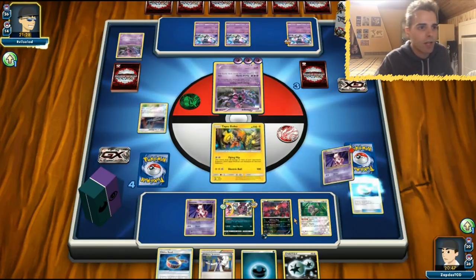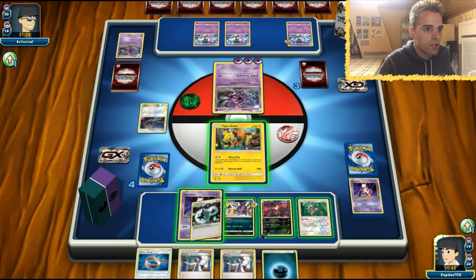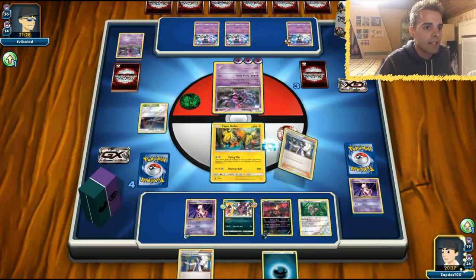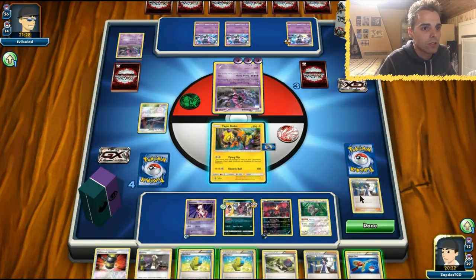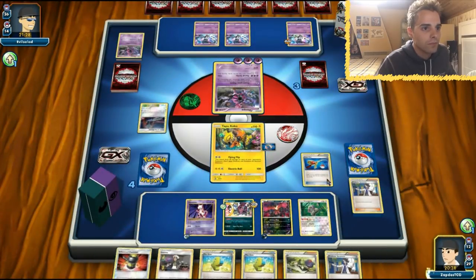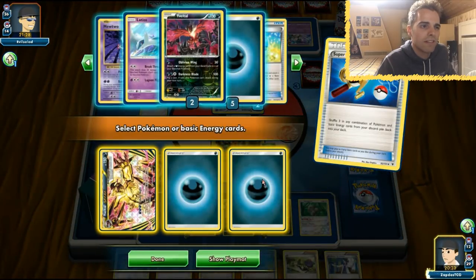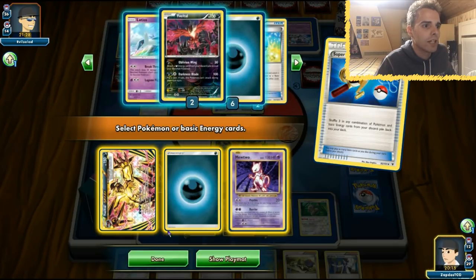Here comes the Mewtwo once again — Choice Band coming on, and let's go with the Sycamore. We have Max Elixir and Super Rod. Super Rod — let's put back E-Valto Break and a bunch of energies. But E-Valto Break does not dispose of Hoopa, so maybe this will be better. How many DCEs in our discard? Two. I'm just comfortable with getting those back in the deck. Come on Max Elixir — we only need to hit one. There we go.